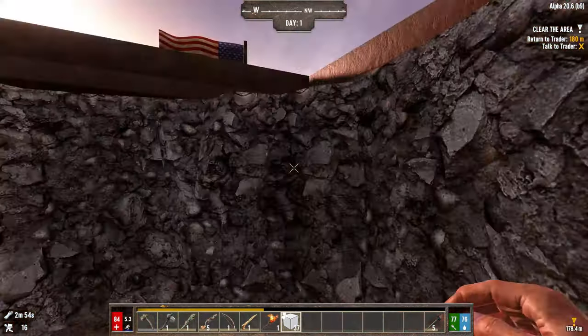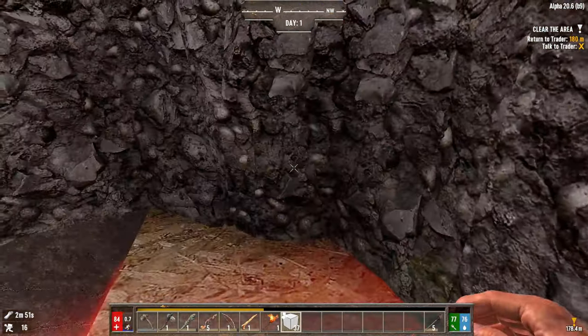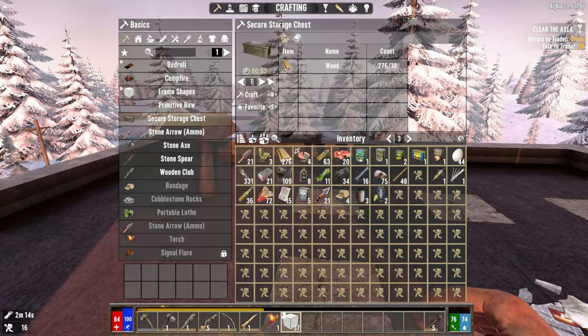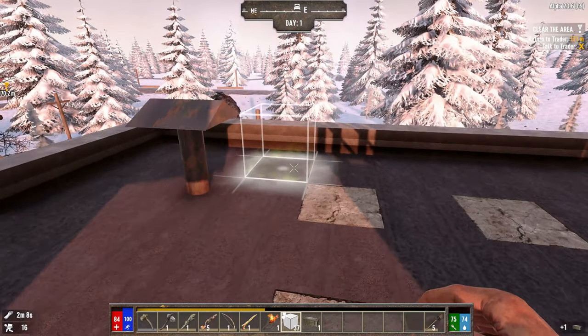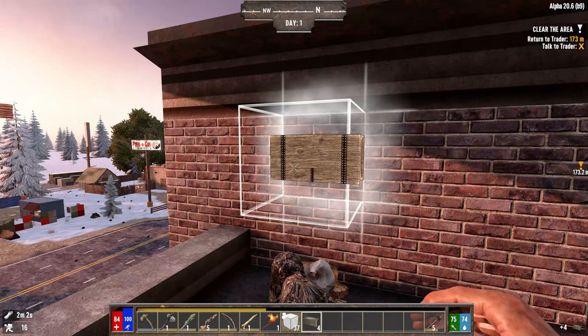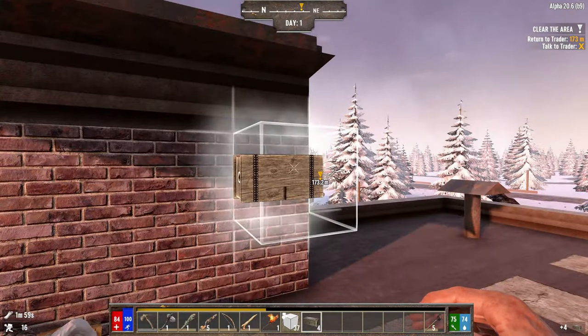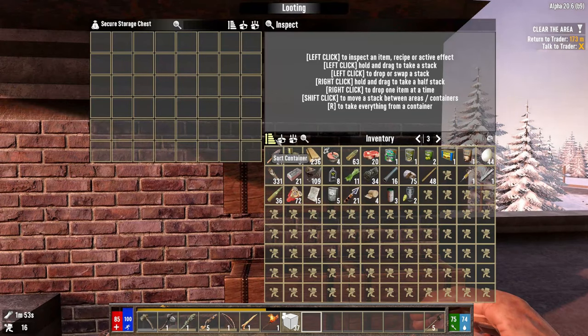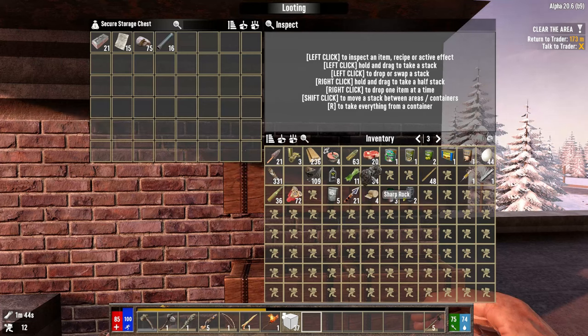Yes! I'm going to get back to the roof so I'm a little bit harder for zombies to see or hear. Storage — let's say four boxes for now. Throw them down here. There, there, there, and there — sweet! This is going to be the materials box — stone, short iron pipe, paper, and iron go in here.